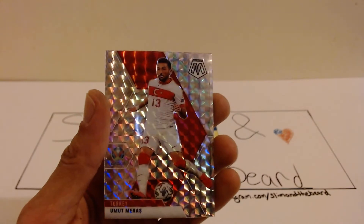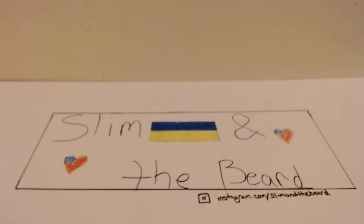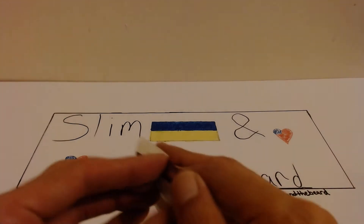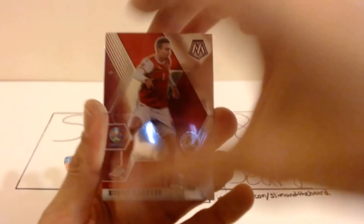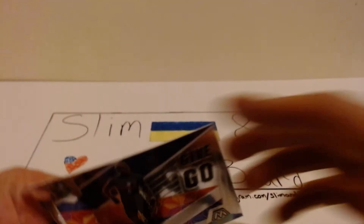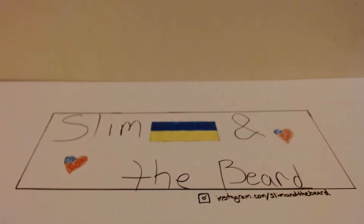Looks like a Mosaic. Gloxy, a color greenie, Gareth Bale, and a Mosaic of Uma Maris. Last pack — I feel something nice in the back. Osankar, Samansky, Rabiot — of course, it's a Paul Pogba. You know where that goes. Two French parallels. I think all of my inserts were French, which is cool — not complaining there.